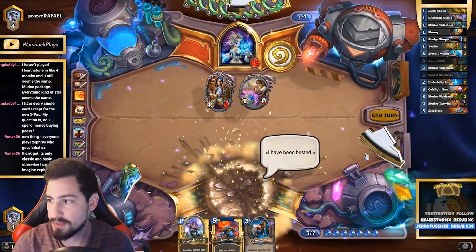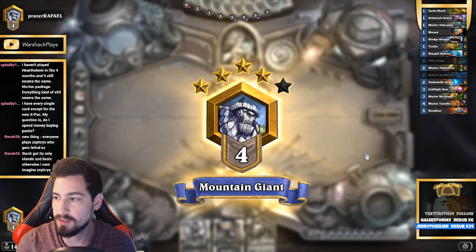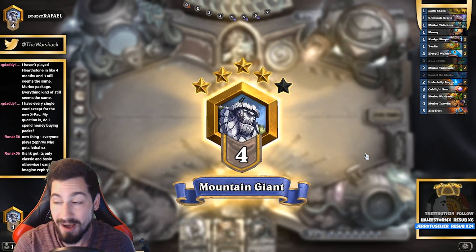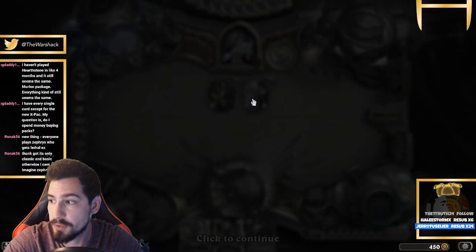We lost, but the guy drew like the nuts. He got Zephyrus to Hungry Crab our dude, he played Twilight Drake on four, he played Barista to make another Twilight Drake, and Zephyrus and Hungry Crab on five. And then on six he top-decks Reno. That deck doesn't get any better than that against aggro.